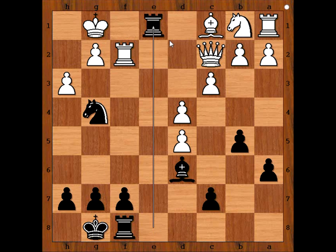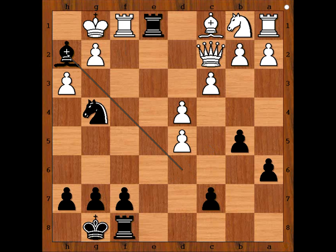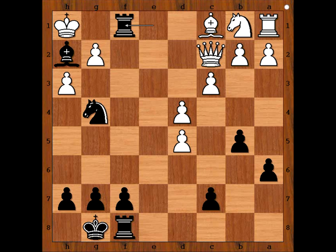Rook to e1, check. Rook to f1. Black played a move and white resigned. What is the move? Bishop to h2. White resigned in view of the continuation: king to h1, rook takes rook, checkmate. What a brilliant attack!